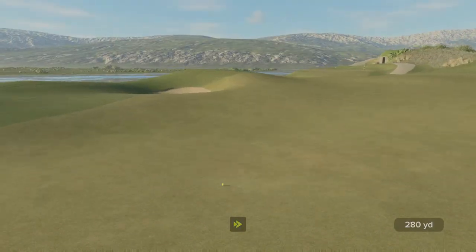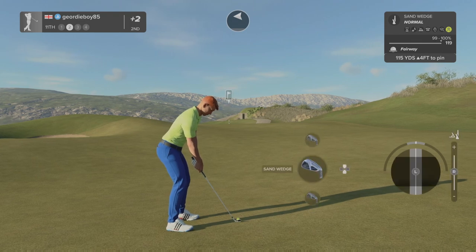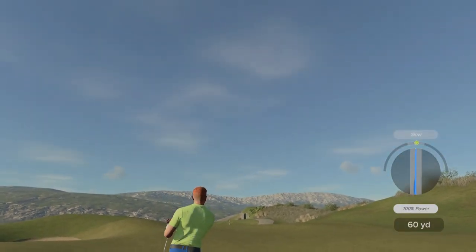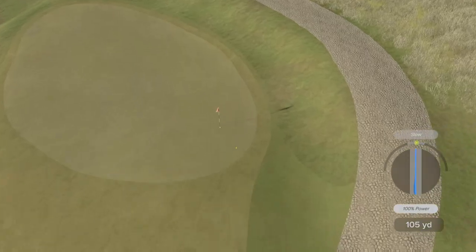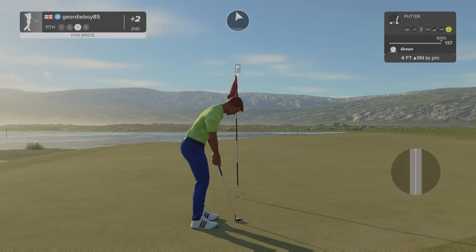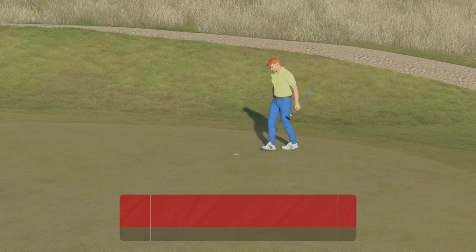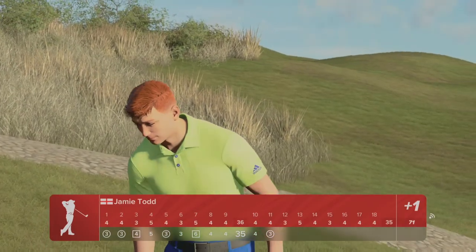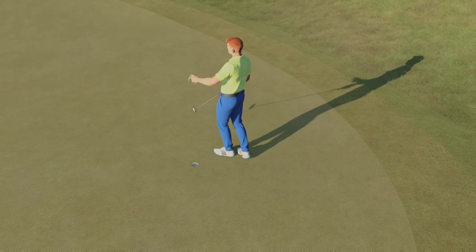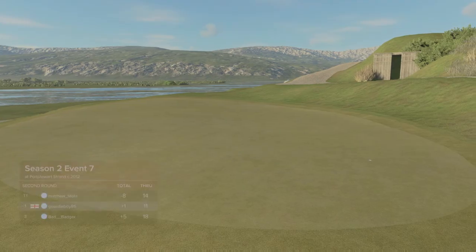Drop the club. Three wood — get myself in position. Nice yardage. Can we execute? It's looking good, coming in nicely — we can! It's beautiful. There we go — deserved it. Brilliantly played hole. Course management off the tee, razor sharp. Wedge into the green. Sink the putt for the birdie. Let's try and get myself one under overall.